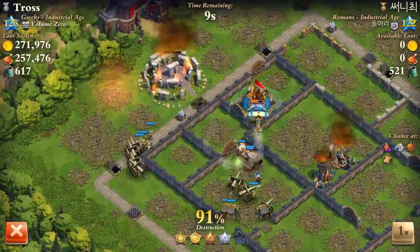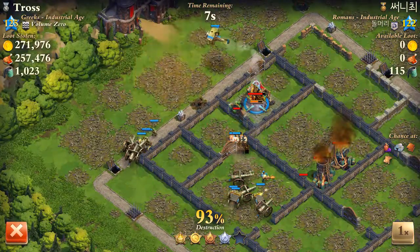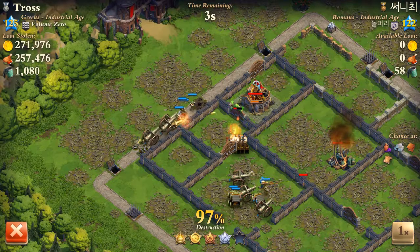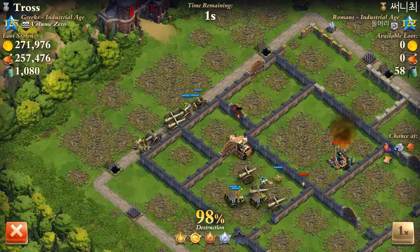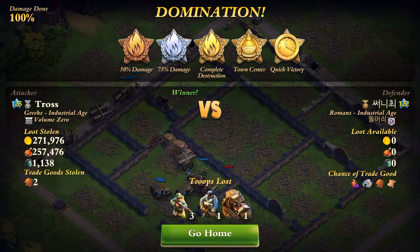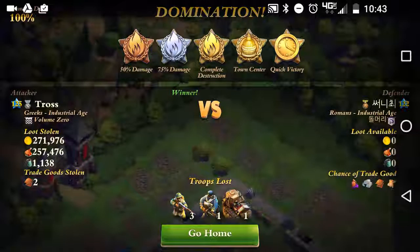The general idea is to rally to corner points so your troops have a good direction to go. They're going to travel from the corner you place them at, across all the buildings. That's it.